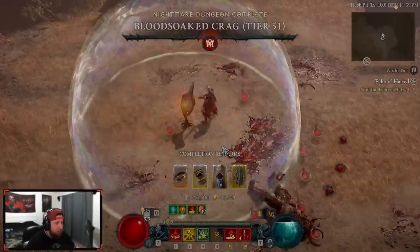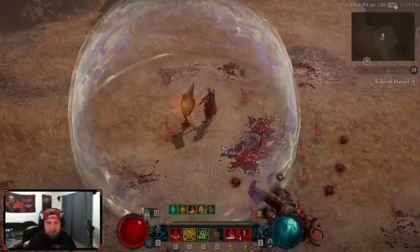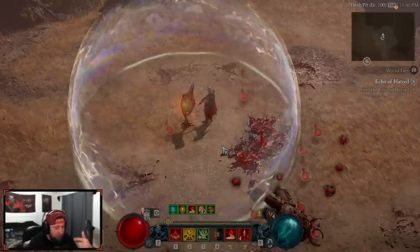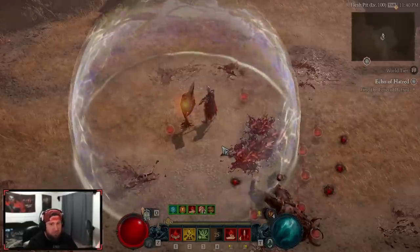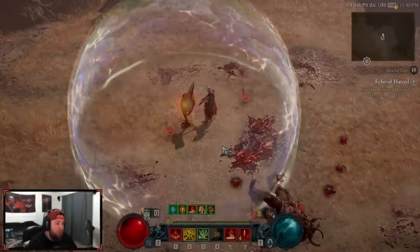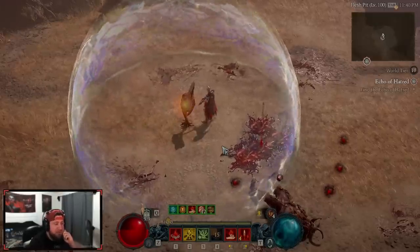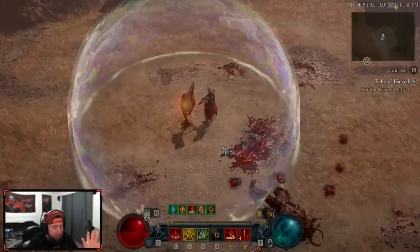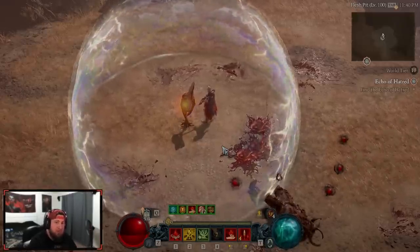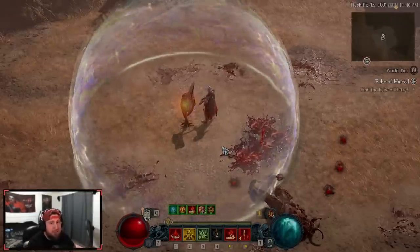One last thing: Blood Lance is not a great leveling build, but it's very strong in end game once you get a few key powers and can consume orbs automatically. Until then, just do Blood Surge instead. This build can do all end-game content — you can kill Duriel and all the ubers. I haven't tested it on Lilith yet but we probably will. Guys, like the video, comment below to let me know what you think about Blood Lance versus Blood Surge, subscribe, and as always stay gaming — I'll see you in the next one.